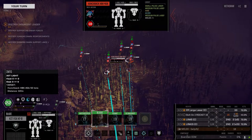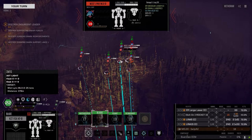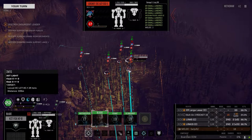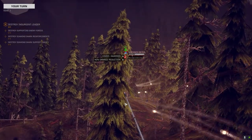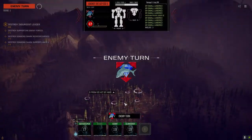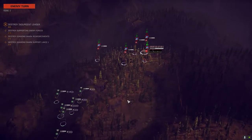Okay, PC20 — so this guy is the threat. ER PPC, SRM6, some pulse lasers, Ultra 2, a lot of ER smalls. We may have bitten off more than we can chew here. Let's get on this guy right away though. They're fast too, so we've got to worry about that.